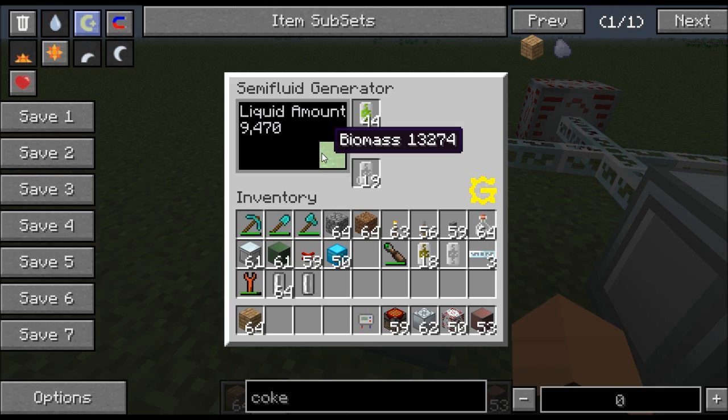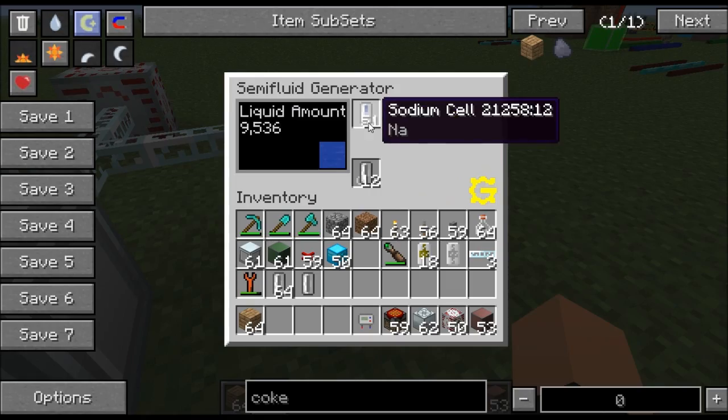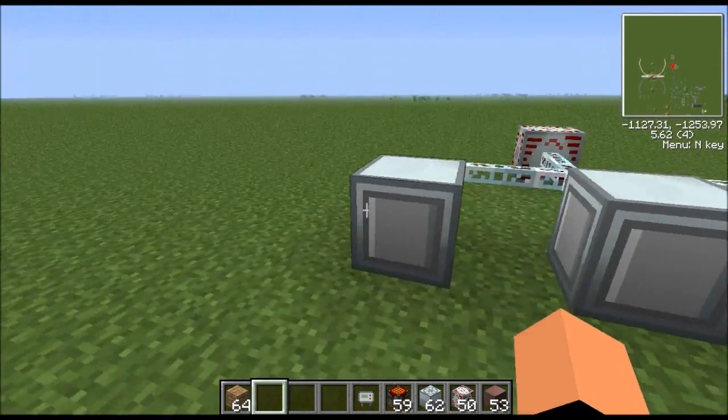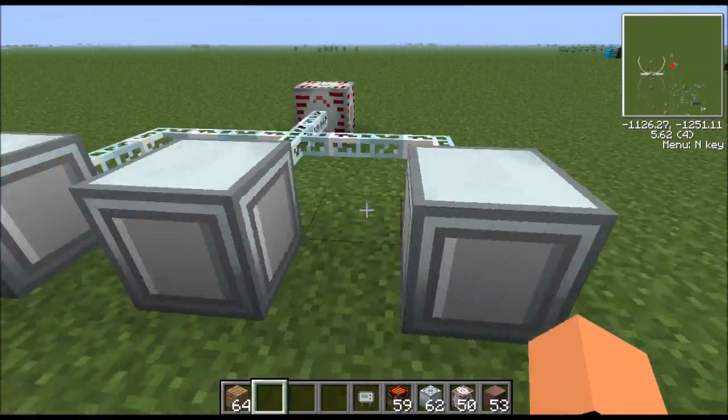This one has biomass in it. This one right here has creosote and this one right here has sodium. So that's your three types of fuel you can use in this — think of it just like a gas turbine except it takes different fuel.